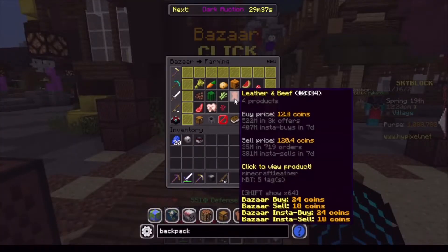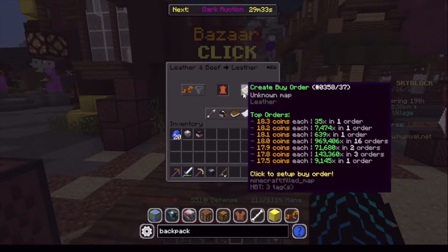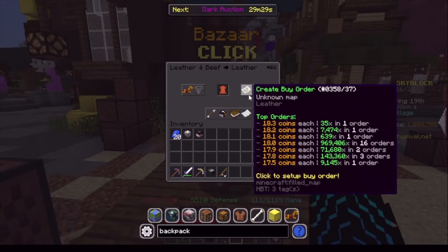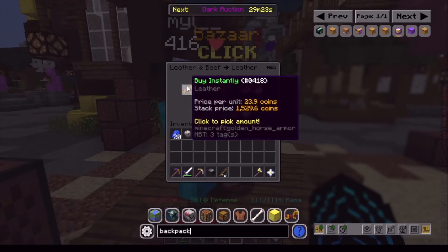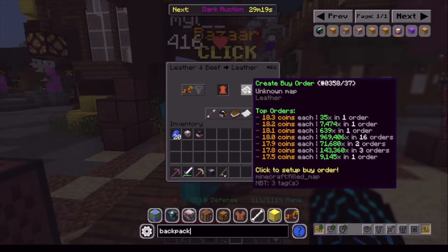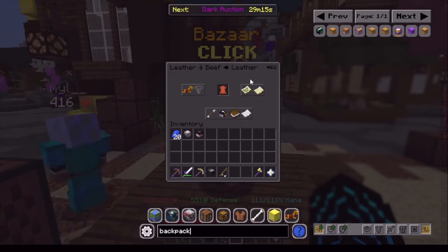Go to the bazaar, go to leather and beef, then leather, and create a buy order. You probably want to buy a few thousand at a time — these fill up really fast. Don't go to buy instantly; it's a waste of time and more expensive. Make a buy order at 18 coins each, or whatever the price is at the time, and they'll fill up really fast.